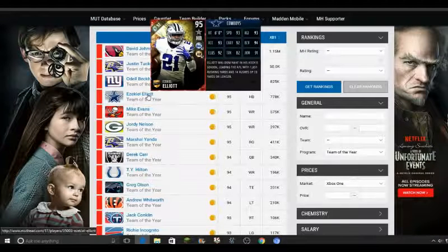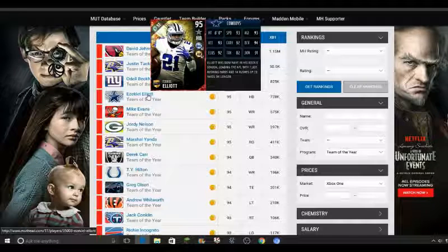Ezekiel Elliott — surprise to nobody, though I'm kind of surprised Dak didn't get one instead since Zeke's already gotten quite a few cards. He's got great stats all around. His only problem is he's only got 82 truck, which makes sense since he's not a huge trucking kind of guy. He's a very athletic back with Ankle Breaker chemistry — I don't like that — but the Dallas chemistry isn't terrible if you add him with the Cowboys offensive linemen.